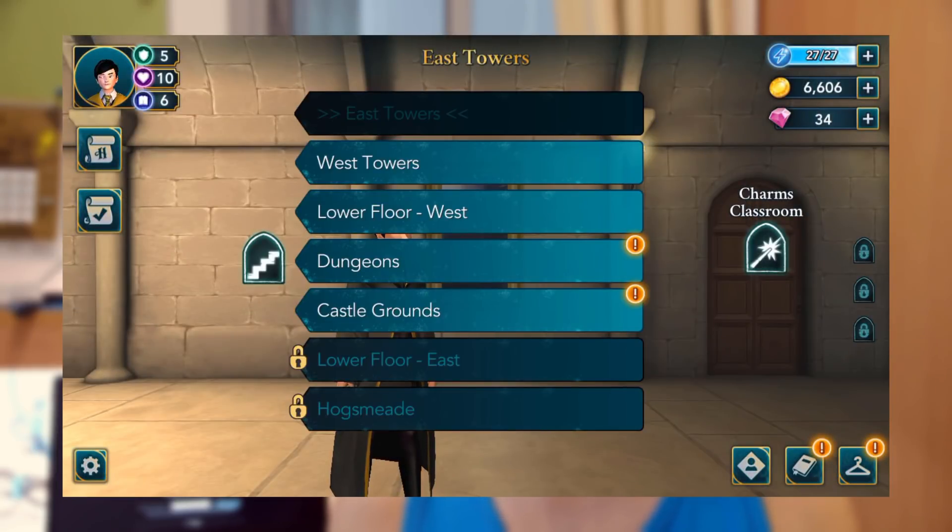Let's start from the beginning. I'm now in East Towers. If you tap on the staircase icon, you can access different parts of Hogwarts. In year one, you'll have five different locations unlocked. Lower Floor East gets unlocked in year two and Hogsmeade gets unlocked in year three.